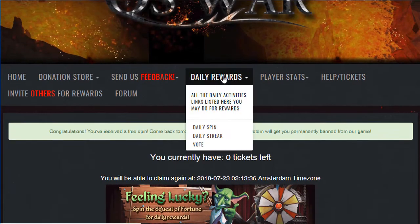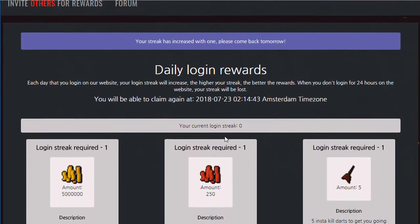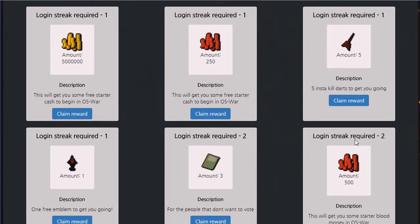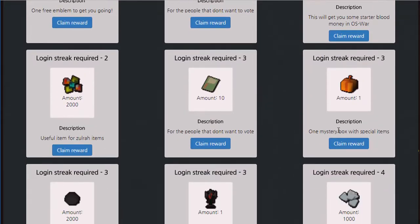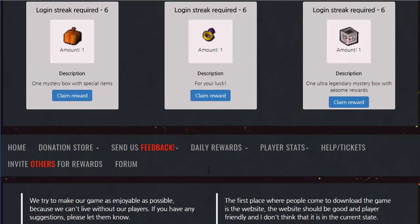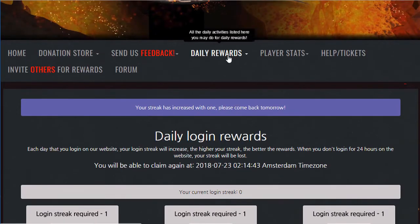You can do this daily so tomorrow I'll have more spins. There is also a daily streak which you can get here — if you log on every day you get a streak. For example, on the first day you can get three rewards, then different ones for the second, third, fourth day and so on. As you can see you can get a bunch of really cool items here as well.